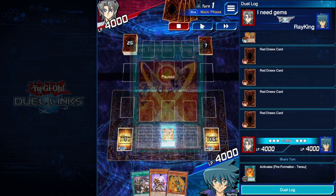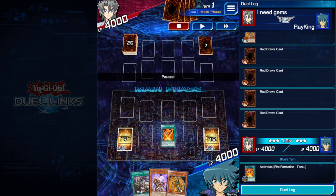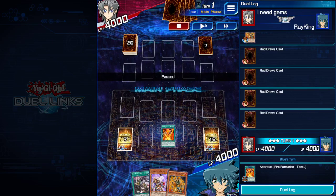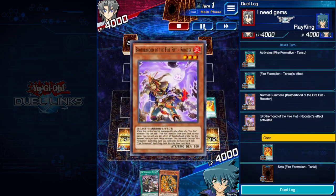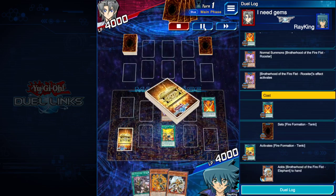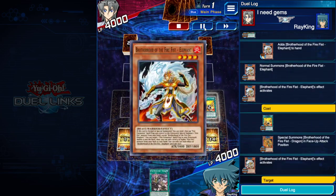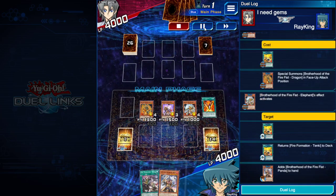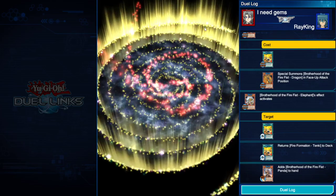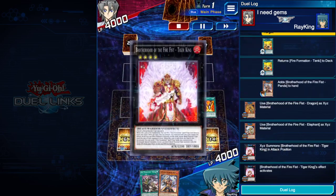We about to start this game off. We got Tensu, Domei, Rooster, and Dragon — this is full combo. We use Tensu, summon Rooster, Rooster swaps out Tensu for Tinky, Tinky searches Elephant. Elephant special summons the Dragon, sends Tinky back to the deck to get the Panda. Then we exceed off into Tiger King.